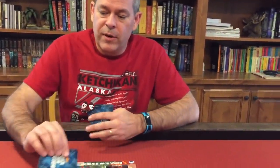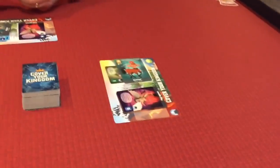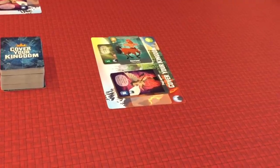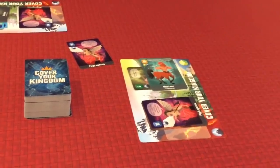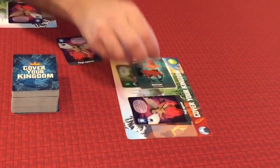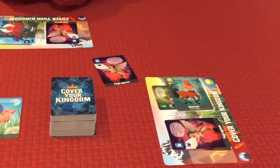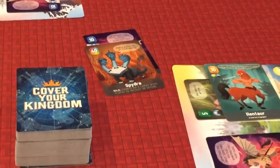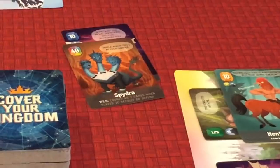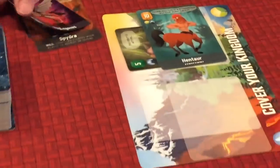Another action is to steal or recruit from somebody else. You look at what everyone else has and say, 'I want your Pig Legasus.' If they have nothing to combat that, you take it. If they have one of those same cards in hand, they can play it to defend. You can keep playing cards back and forth — higher and higher. There are also wild cards: a multicolored Spydra that counts as two cards, and a 20-point card. Whoever wins takes that clan and adds it to their kingdom.